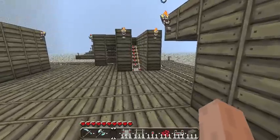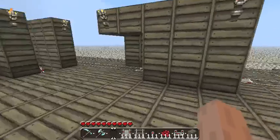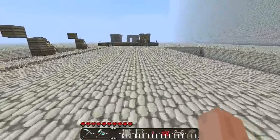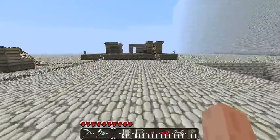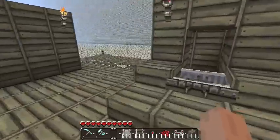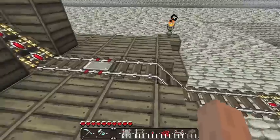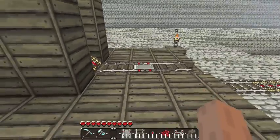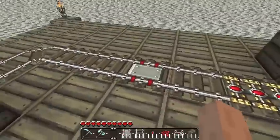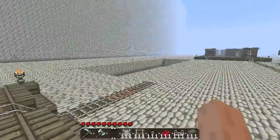For the sake of time, I'm actually not going to show you how to build that, but I will have that set up in my demo world so anyone who wants to see can come take a look. Instead, we're going to show you how to do it with the new design which has the second cart that you jump into. We don't need to add an additional RS-NOR latch to that, because we already have one built into this system. We have one detector rail that flips our RS-NOR latch and turns on our passenger detection system, and then a second detector rail after we exit the platform that turns it off. So we can just use that RS-NOR latch for our redstone wiring.